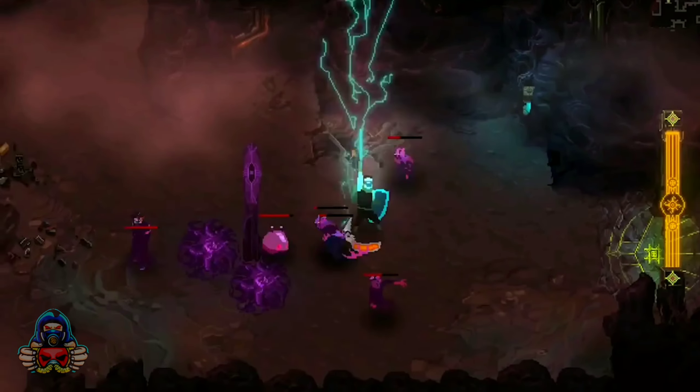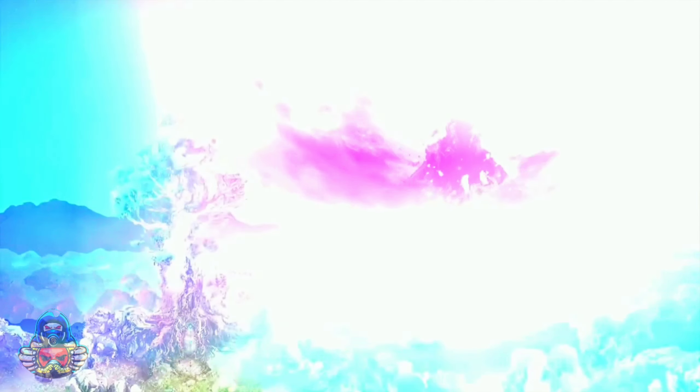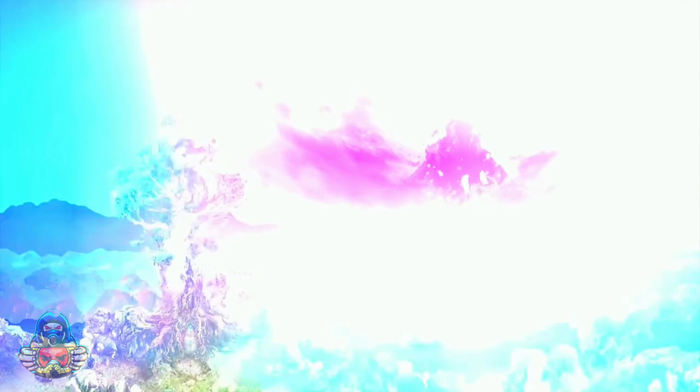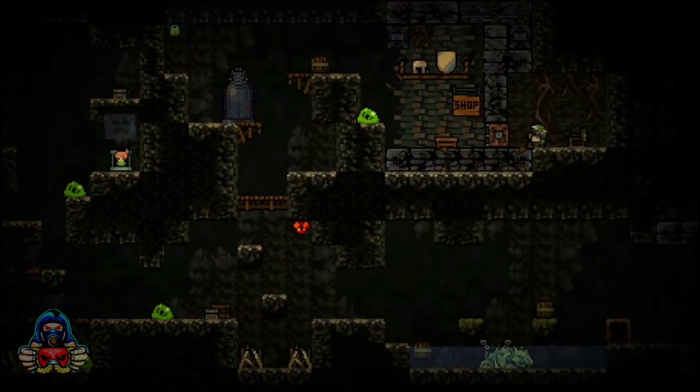Kicking things off with Children of Morta. In this roguelite action RPG, you lead a family of adventurers battling corrupted monsters in diverse dungeons as you progress through a compelling story. While there's no permanent death, the game is structured in runs, sending you back to the family's home base upon death. Procedural generation keeps the dungeons engaging, and unique boss fights add spice to the gameplay.